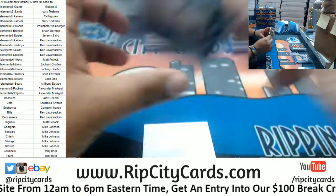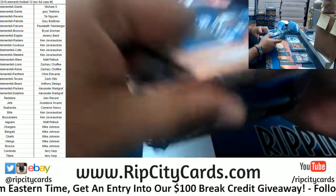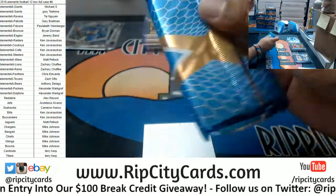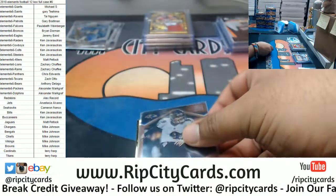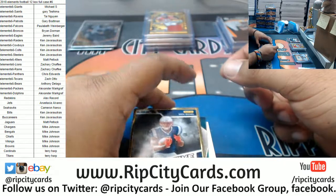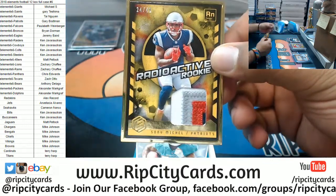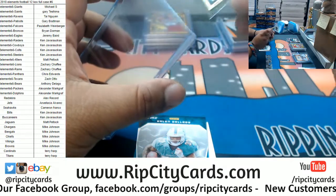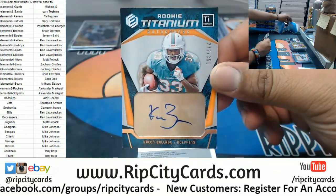All right, we're four boxes in, eight left. Need something big time — a lot of teams need hits here. Justin Tucker Ravens to 25. Sonny Mitchell — one of the nicest patches I've seen in this set — to 49, Sonny Mitchell with the four-color gold frame radioactive rookie patch. Pretty sweet, there you go Ray. Kalen Ballage of the Dolphins with the rookie titanium auto to 350.